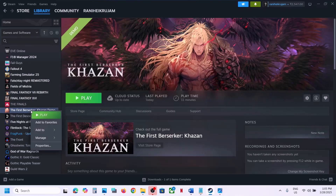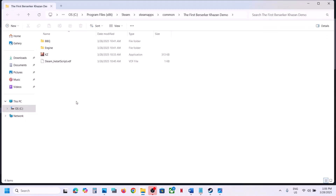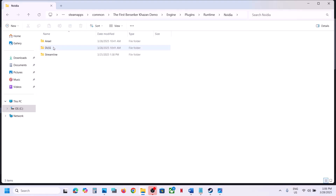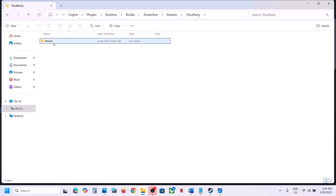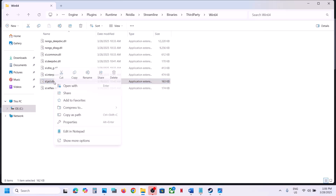To do this, right-click on the game, select Manage, then click on Browse Local Files. Open the Engine folder, open the Plugins folder, open the Runtime folder, open the Nvidia folder, open the Streamline folder, open Binaries > ThirdParty > Win64. Over here you can see sl.pcl.dll. Copy it to create a backup first — paste it to the desktop.